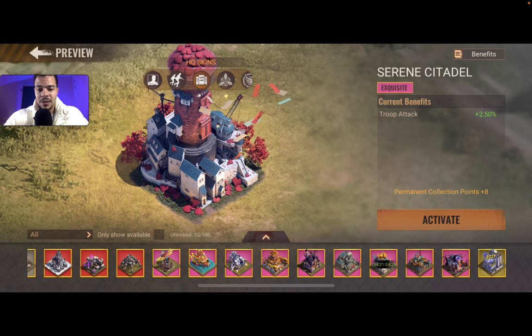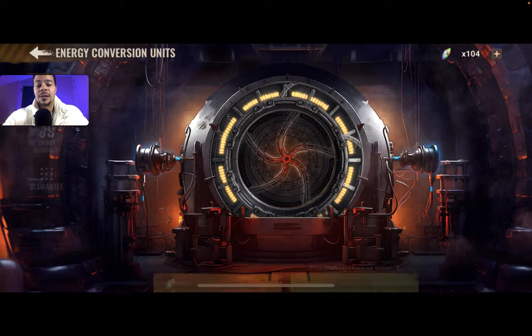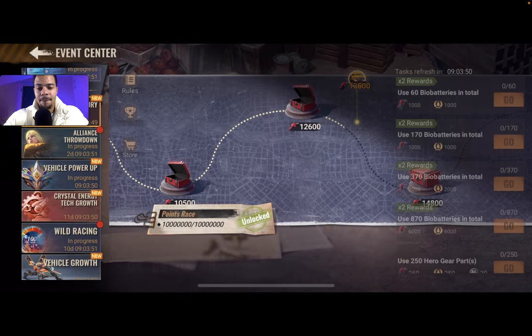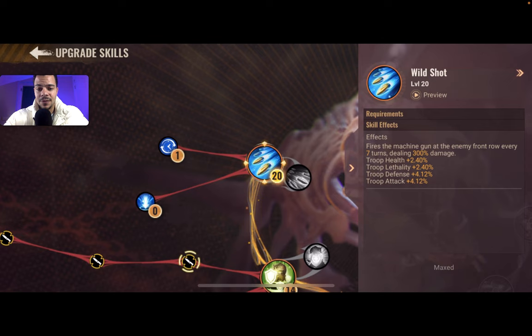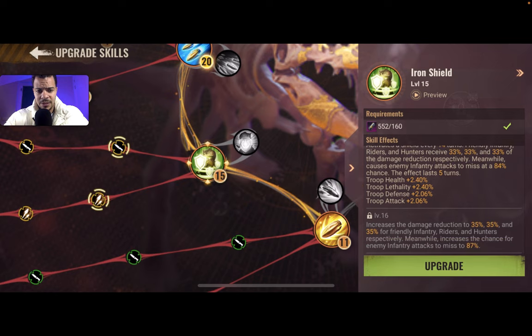These are just temporary skins so we're not gonna do those. For the monkey upgrade, let's select the task — let's go to the Alien Throwdown. I always call it the monkey but we are gonna upgrade it. Let's see how many bio batteries I have — this one is max 600, I think I have 1000 or something. Troop health, let's increase this.